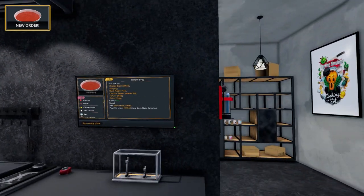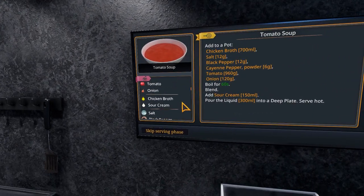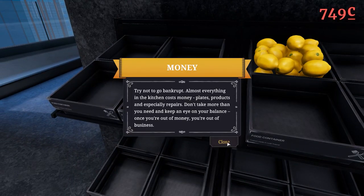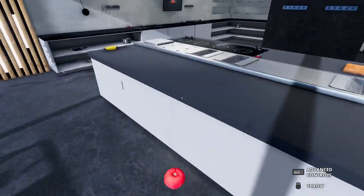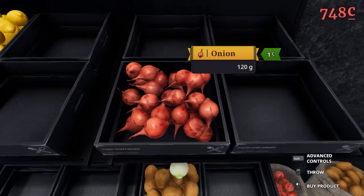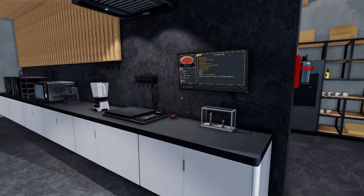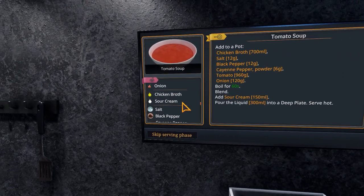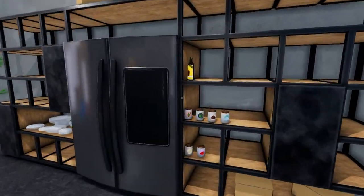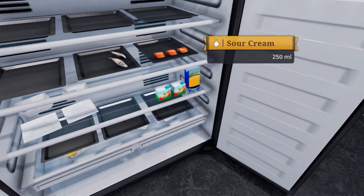So we need tomatoes and onions. Let's go grab the tomatoes. Are these tomatoes? Yes, they're tomatoes. Good. We'll grab a tomato and put that down here. Beautiful. Onion - where are the onions? Beautiful. We'll put the onion down there. Oh, it's already skinned for me. Cool. And what else do we need? Chicken broth and sour cream. I've never actually made tomato soup, but do you use sour cream in tomato soup?